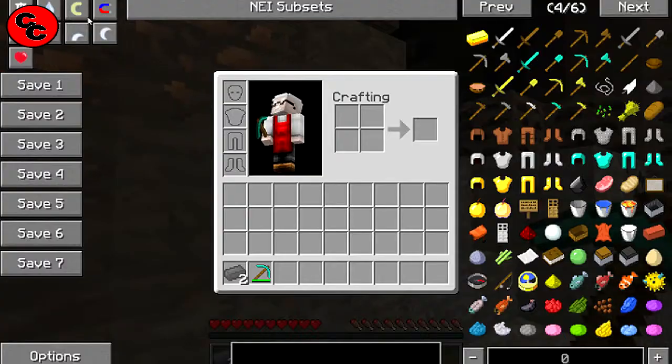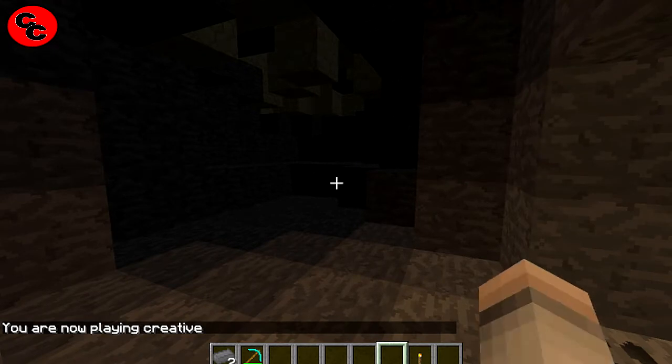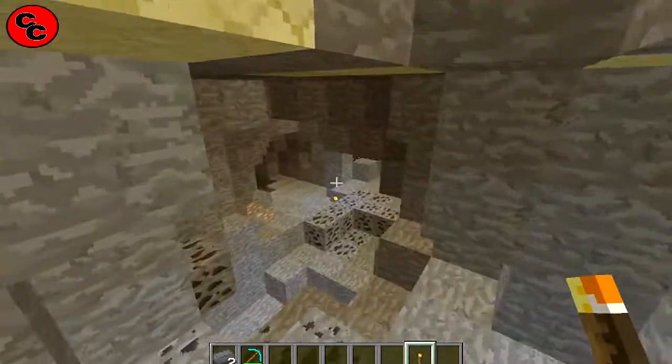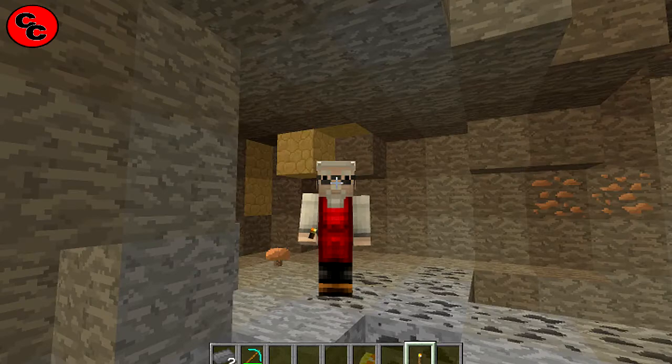Let's go into spectator mode and have a quick fly around. Someone's asking — didn't you do one of these in the last showcase caving episode? No. And I don't think it's overpowered — you're not going to find tons and tons of it, but it's really really cool.